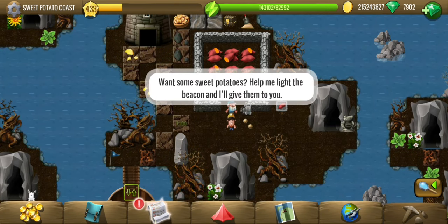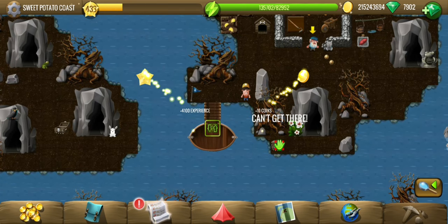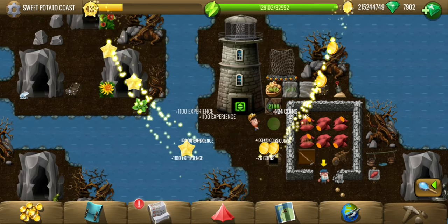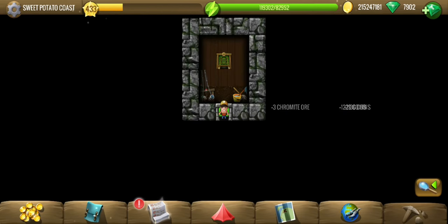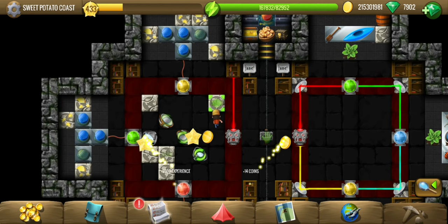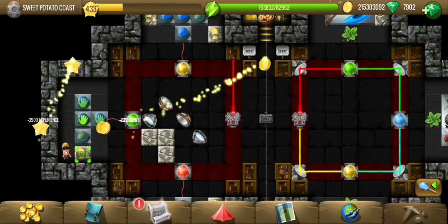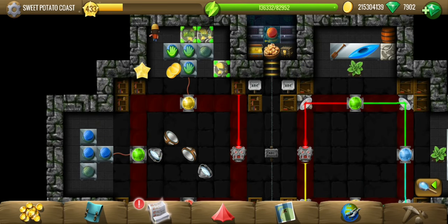Looks like we have finally found our sweet potatoes. Not yet — light the beacon first. That's number 4 which will take us back to the start, not where we want to go. Let's first enter the lighthouse and fix the beacon. After some energy replenishment, we seem to have another symmetry puzzle — this time we have buttons too. That's going to be interesting.